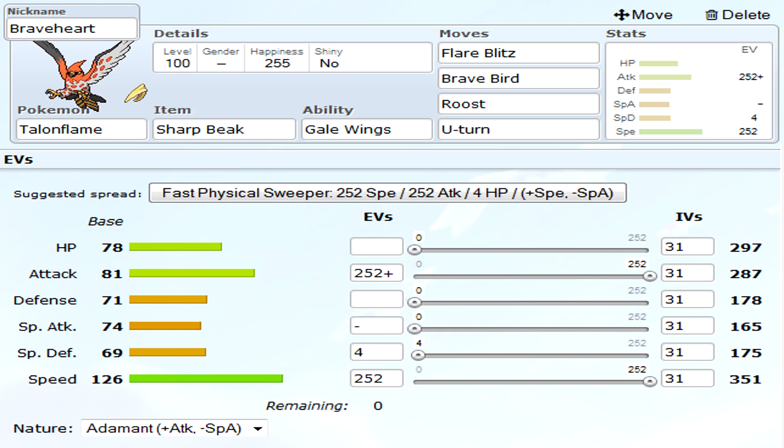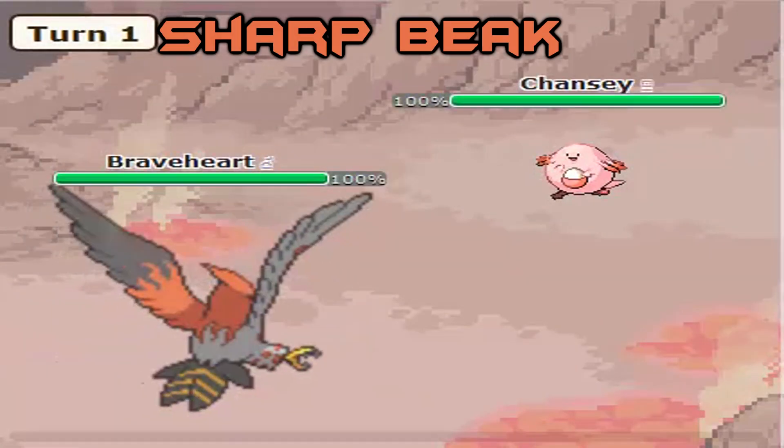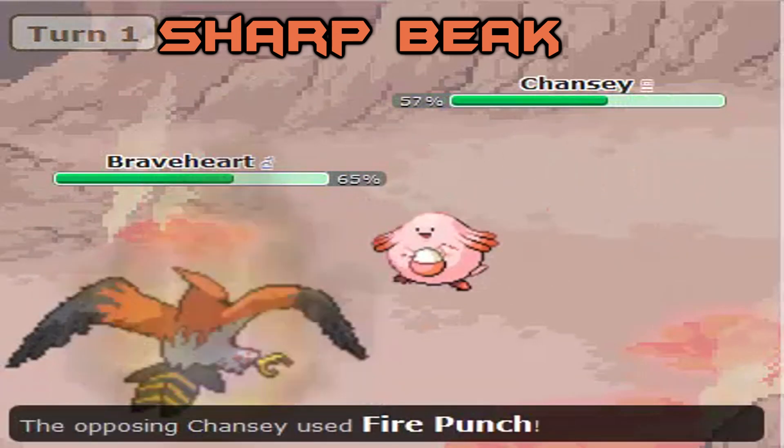Brave Bird is the strongest move in the game for flying and it goes first because of Gale Wings. Pretty much Brave Bird just destroys anything — it's insane. Except things that resist it, of course, but even if it's just normally effective, it's mostly gonna take it out in one or two hits. The only problem is Brave Bird definitely does do recoil, and that's why I don't like when people roll this with Life Orb — that is very dumb in my opinion, because then you get hurt twice and you're pretty much killing yourself.